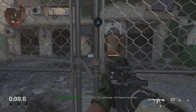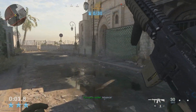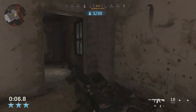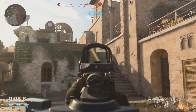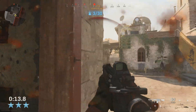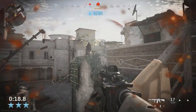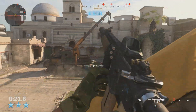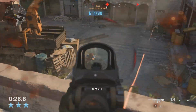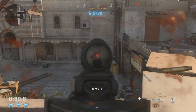This is Falcon Trio, good copy, UAV beginning flyover. Let's see how we can do this. One enemy down, two enemies down, three enemies down. Okay, let me get over here — another guy down. I should switch weapons instead of reloading.